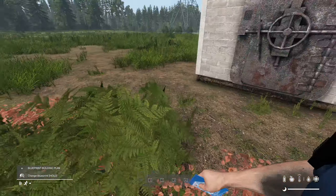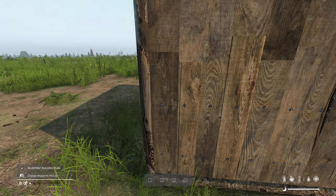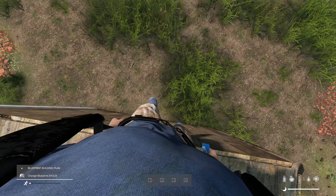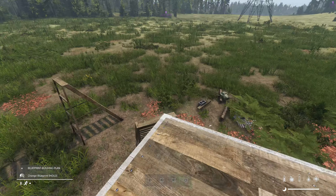We can also raid using axes, but it takes a very, very long time. We're going to raid with explosives. We're going to pretend that wall's concrete as well. We're going to go in from the roof, because we've got a way in from the roof.